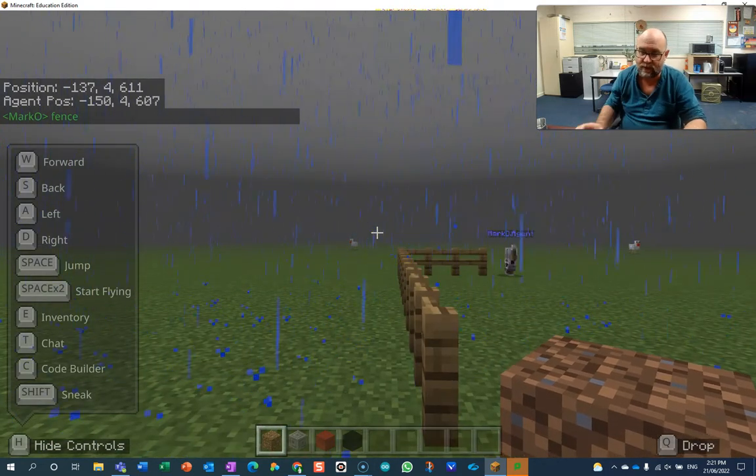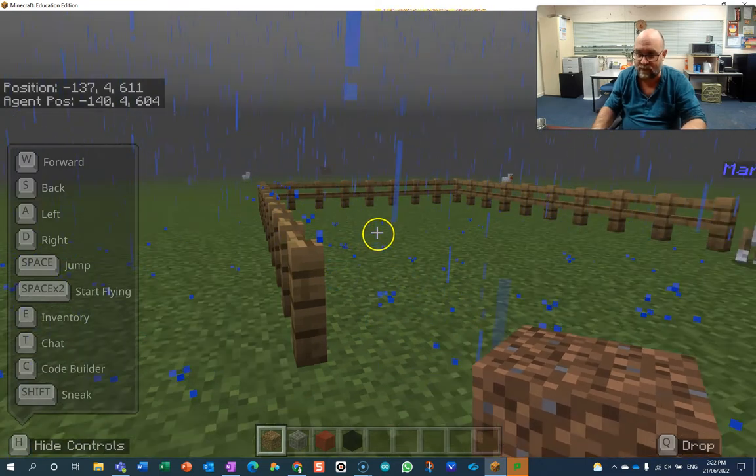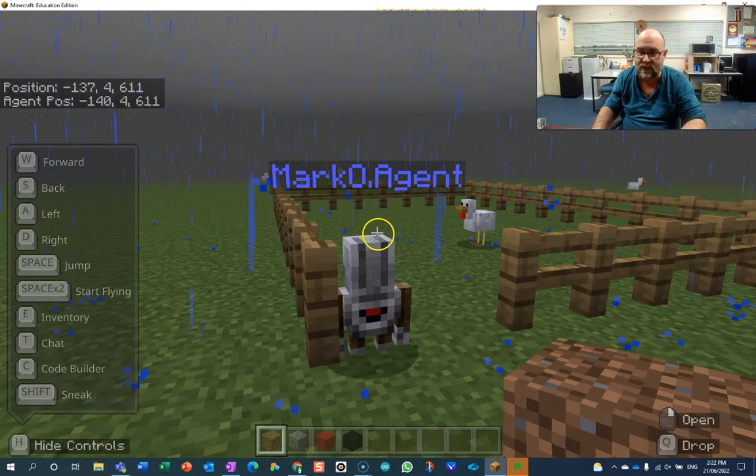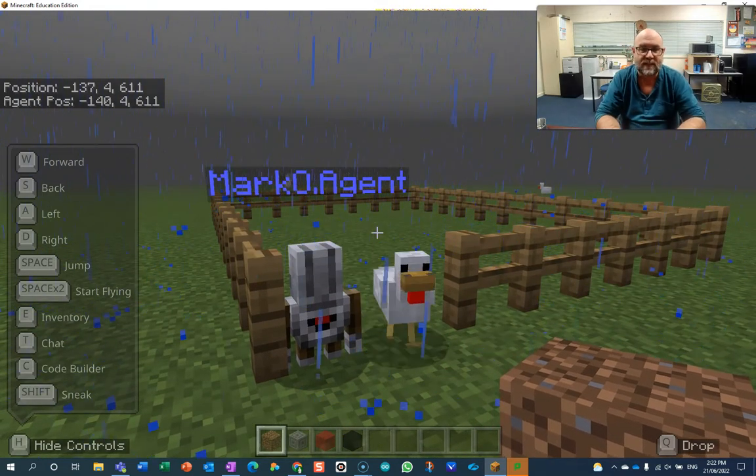And there it is building the fence. Now there's a chicken there but that's not the chicken we're spawning. Done — and inside we have a chicken. So it's pretty straightforward for your challenge.